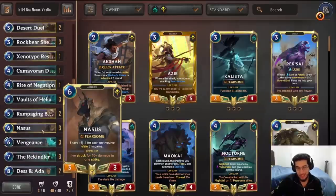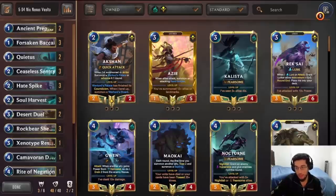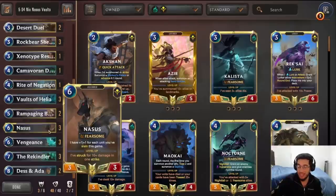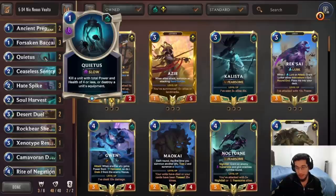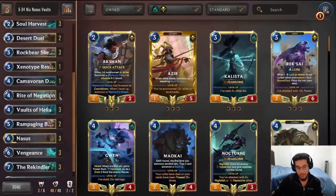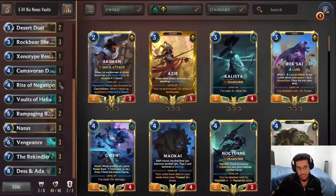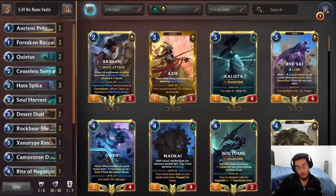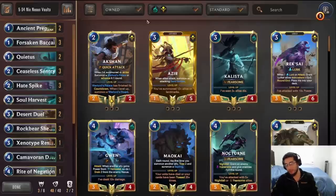Definitely, you see how big the Nasus can get — this is going to be your main way to win most of your games. Just big Nasus, just pushing all this Fearsome damage that the opponent has to deal with. Mulligan tips depend on the matchup. You saw me keeping Quietus against the Elites because I need to deal with that. But most of the time, I'm always mulliganing for Rockbear Shepard and Bolts of Helium — these two cards get your whole engine running. So those are the two cards I really want to see in my hand. But if you're going against aggro or a lot of aggression, definitely keep some of your removal tools like Quietus or Soul Harvest to kind of protect yourself.